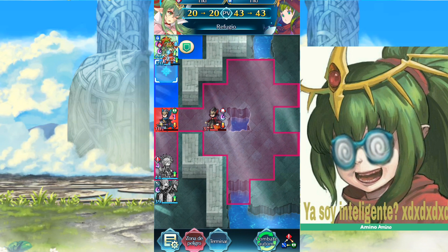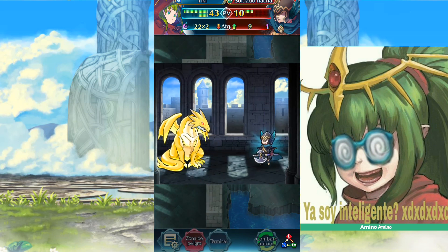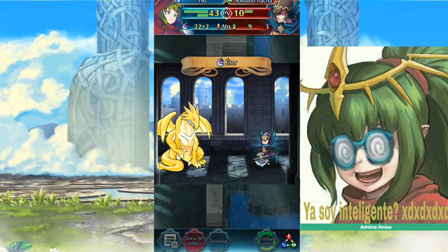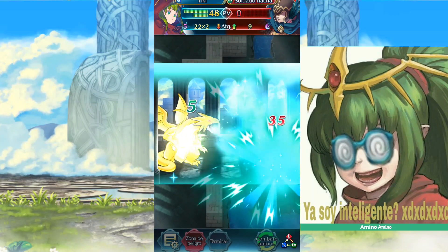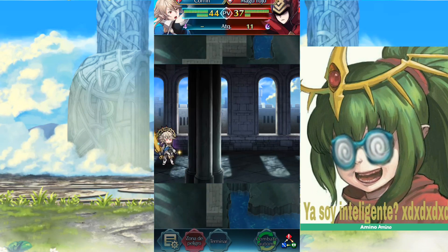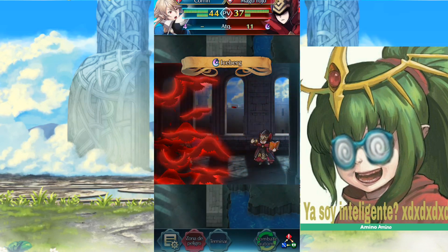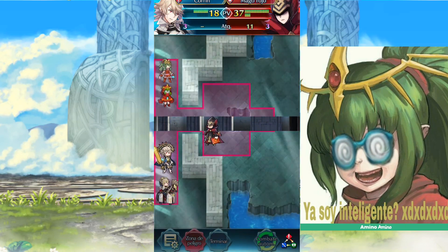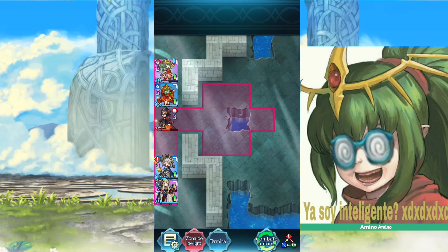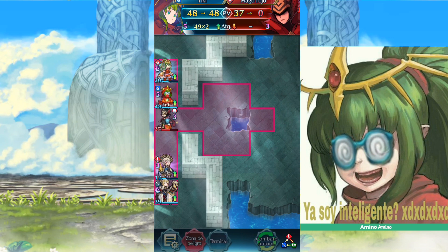We're going to do Refuge for the legendary Tiki as well. There she takes out the axe soldier. Here we're doing a defense against this red mage who is going to connect his Iceberg on us, but we're going to be able to survive since he doesn't double us. And ending this battle with the legendary Tiki — the Tiki de Amino — doing a consecutive double attack on the red mage.